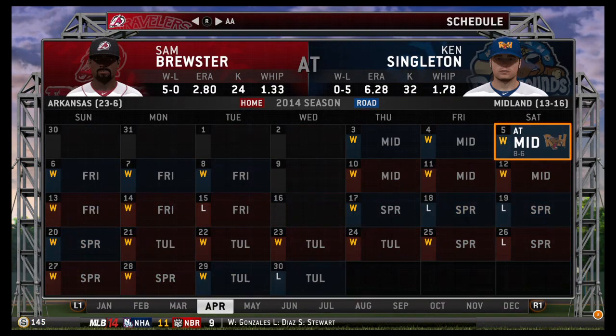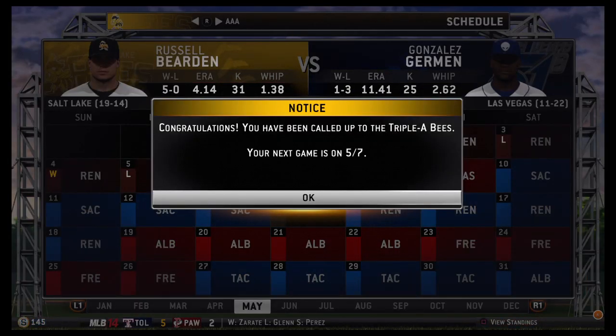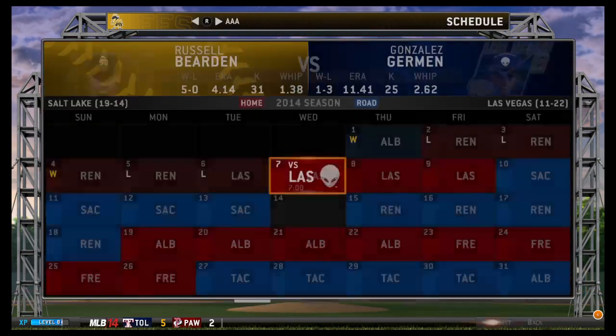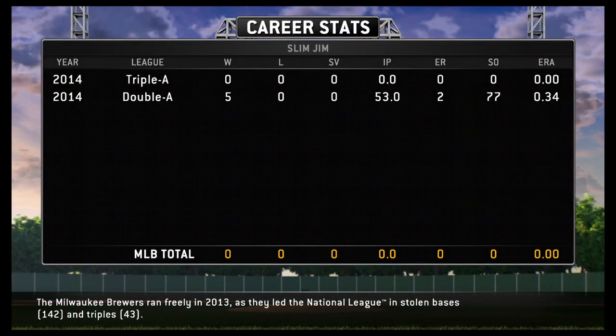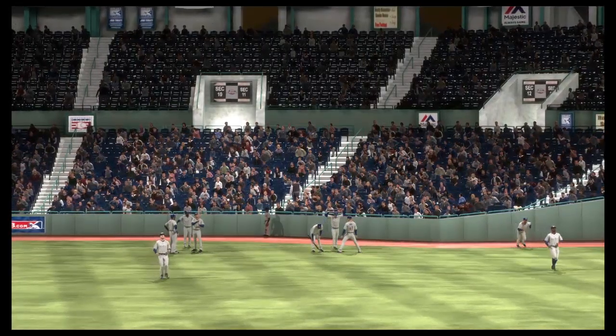We got called up! We're going to Triple-A, boys and girls. We got called up. We're looking pretty good — 77 strikeouts and we already get called up. Took us five wins, 77 strikeouts, and 53 innings. It won't be long before we make progression to the big league. In fact, at the rate we're going, we could be there probably in this session. Tonight's Triple-A PCL action.